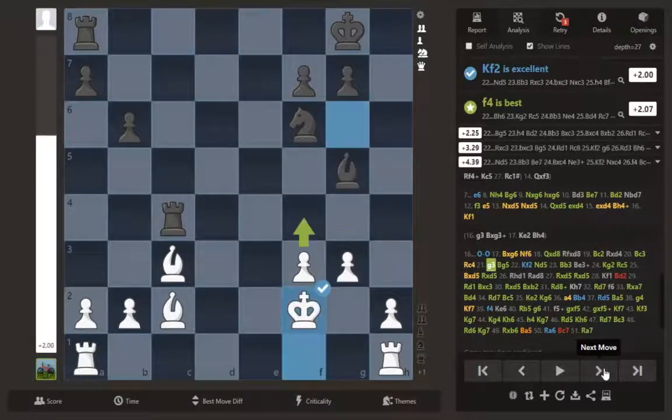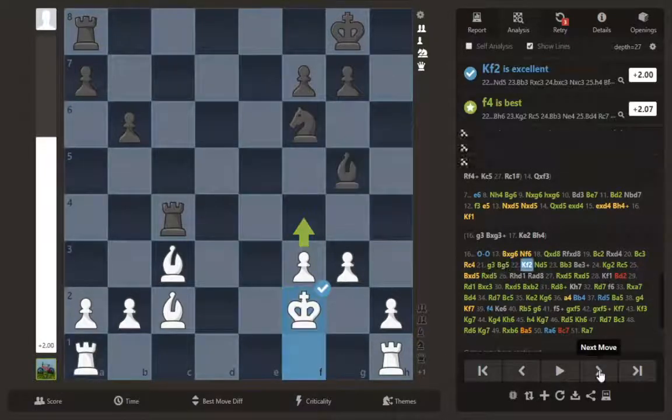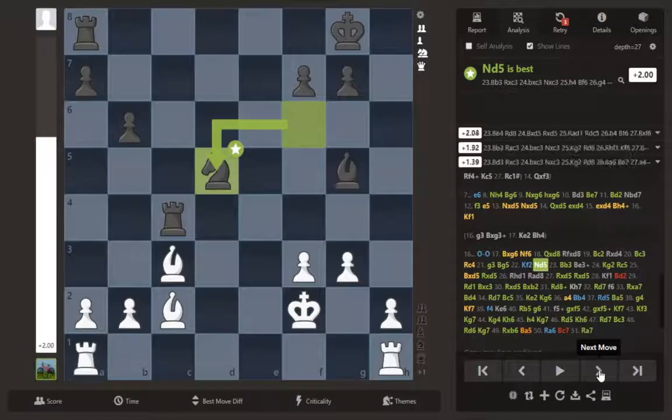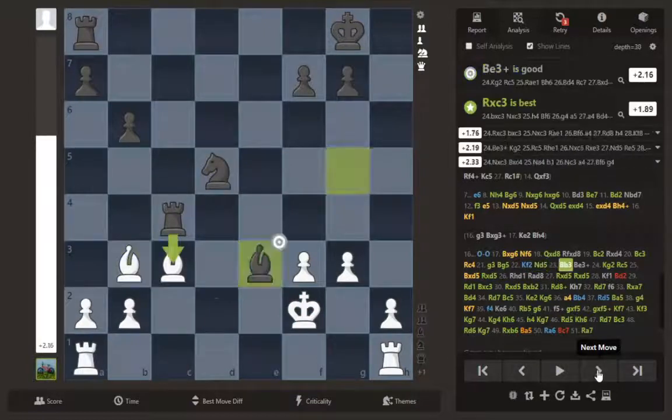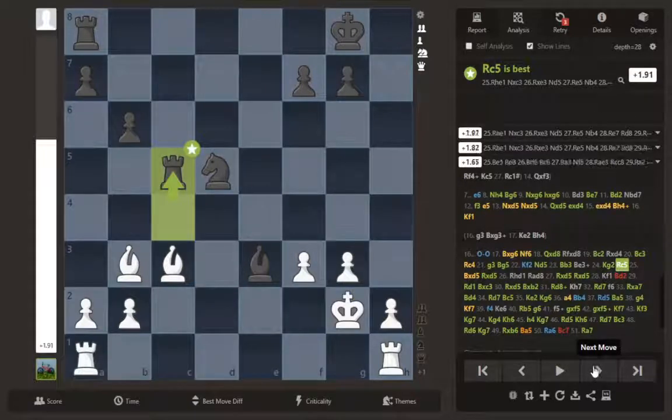Rook c4 — I play g3 now and move my king up. I contemplated f4 but thought I'm giving his knight a lot of squares I'm not comfortable with, so I move my king up first.